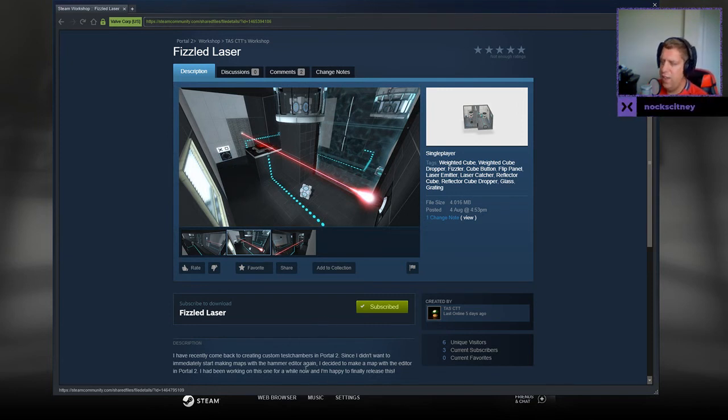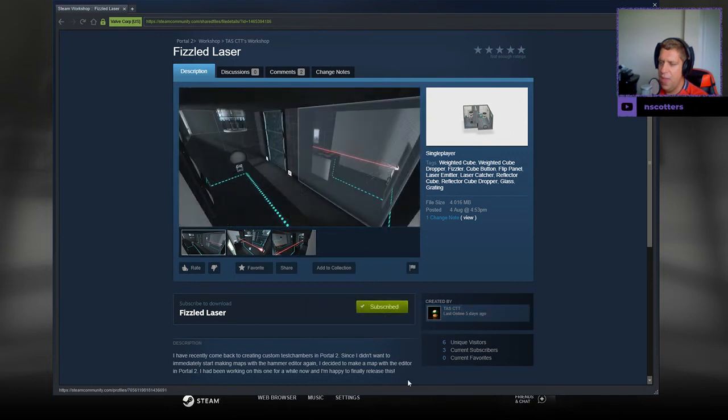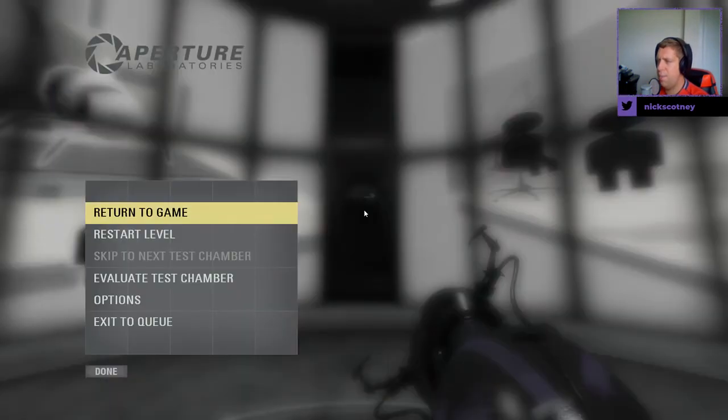I've recently come back to creating custom test chambers in Portal 2. Since I don't want to immediately start making maps with the Hammer Editor again, I decided to make a map with the Editor in Portal 2. I had been working on this one for a while now, and I'm happy to finally release this. Difficulty six out of 10. Feedback is always appreciated.